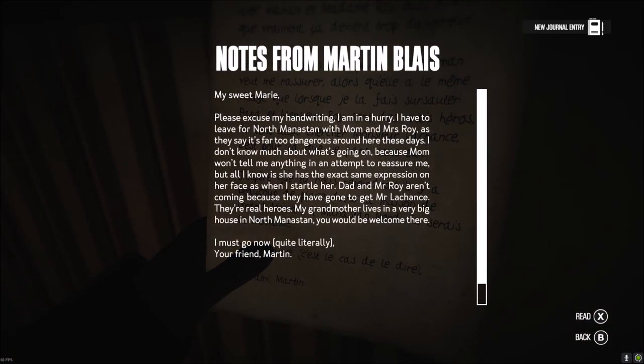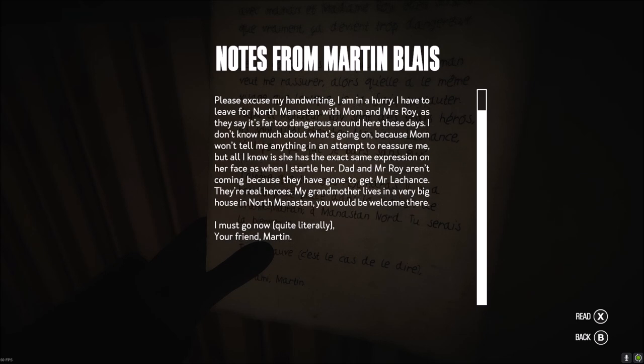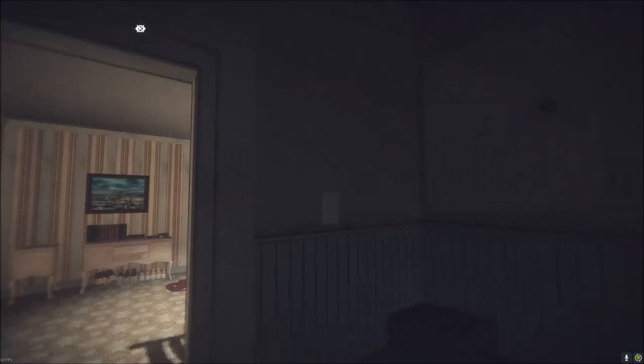There's a letter: 'My sweet Marie, please excuse my handwriting, I'm in a hurry. Have to leave for North Manston with Mom and Mrs. Royce — they say it's far too dangerous around here these days. I don't know much about what's going on because Mom won't tell me anything. Dad and Mr. Roy aren't coming because they've gone to La Chance. My grandmother lives in a big house in North Manston — you'd be welcome there. Yours truly, Martin.' So they quit town as well.